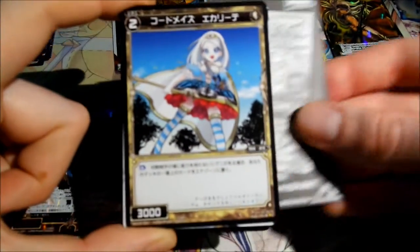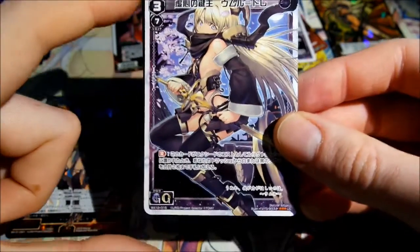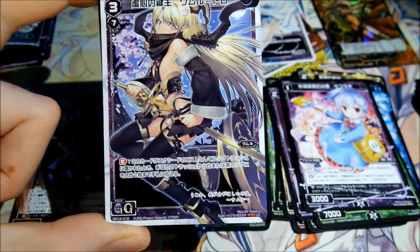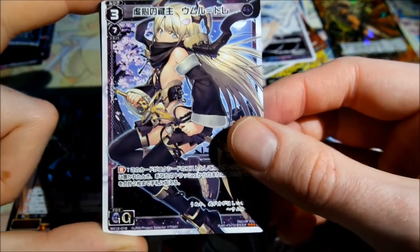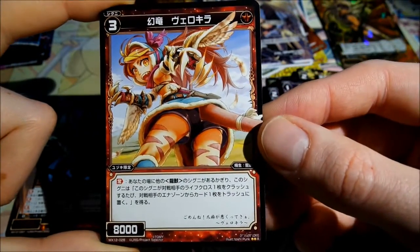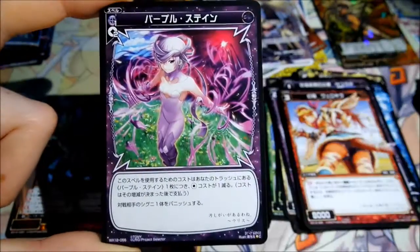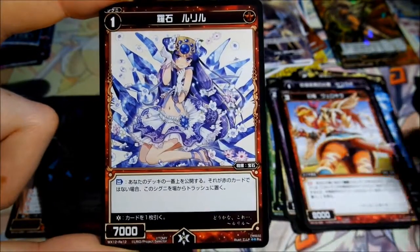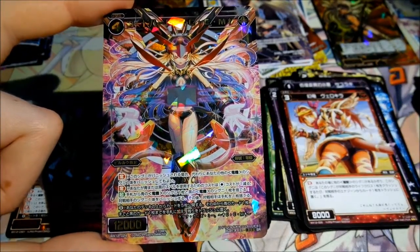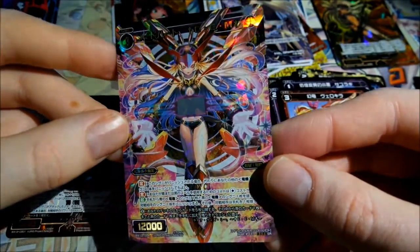Cool, I also got the level 3 Elric from Umuru. And again cherry blossoms — such an awesome volume. Then another new rare card. A reprint. And my next SR card — looks really awesome, she has some kind of tablet here.